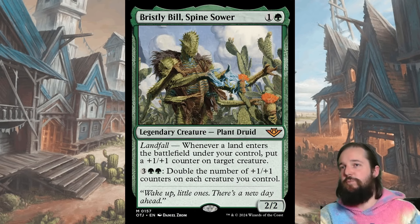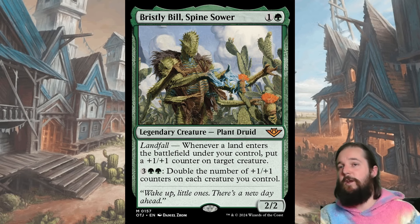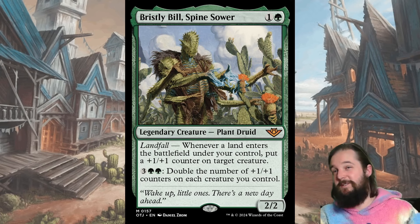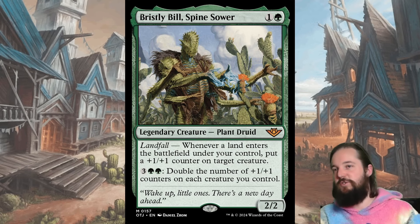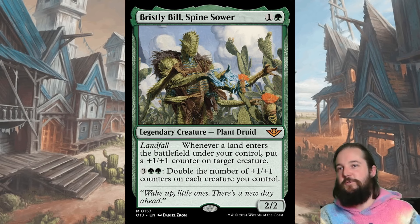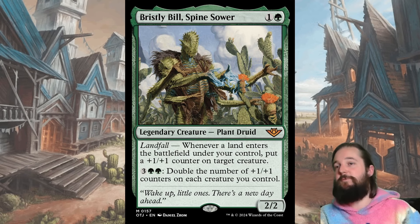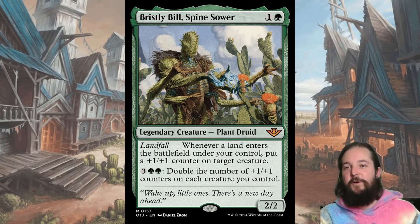The second rare on the list is Bristly Bill Spinesower — a one and a green for a 2/2 with landfall. Whenever a land enters the battlefield under your control, put a plus one, plus one counter on target creature. It also has a late-game mana sink of three double-pip green to double the number of plus one, plus one counters on each creature you control. This isn't specifically good in the Celestia deck — it's just good in every green archetype. It reminds me of Luminarch Veteran. You eventually run out of lands to cast, but later in the game you can start doubling the counters. You want to spread the counters across your board so you get a bigger pump out of the mana sink. Absolutely busted card — definitely look for it.